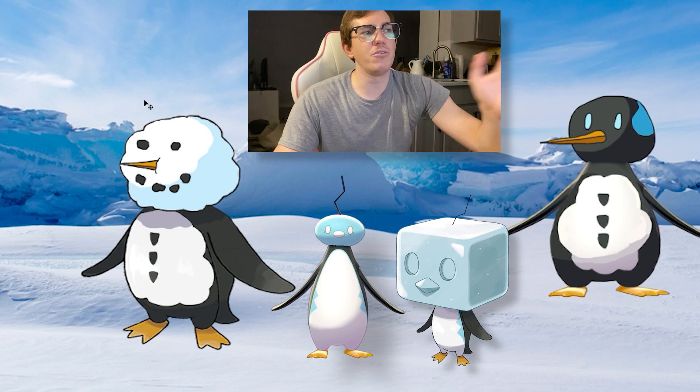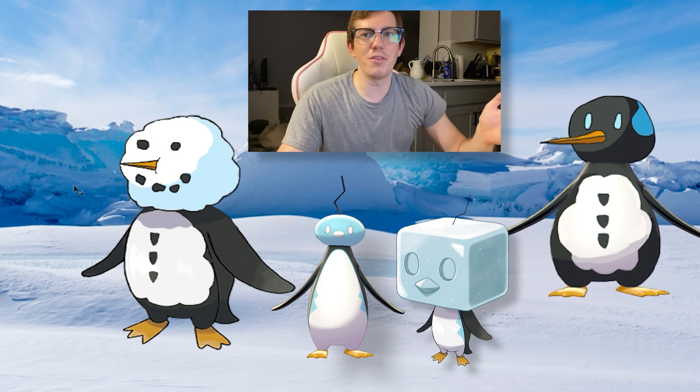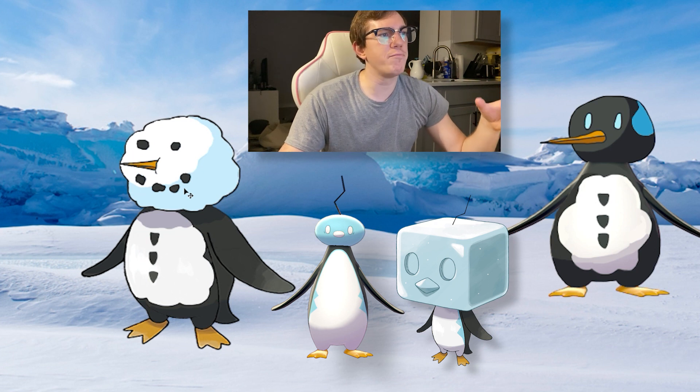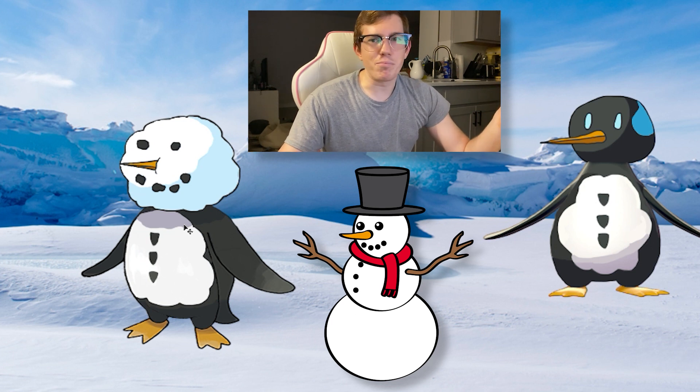I didn't want to stray too far from the original idea, but as you can see, instead of an ice cube just freezing in a perfect cube around the penguin's head, I made it a snowball. I kind of made the overall design more reminiscent of a snowman — why? Camouflage. The idea is that they kind of roll their heads into this snowball, and they have the snowball design on their stomach to blend in better, to hide from predators. You can still have the same ability in battle — when you get hit, the snowball breaks.